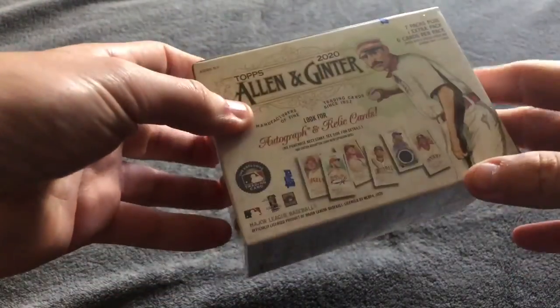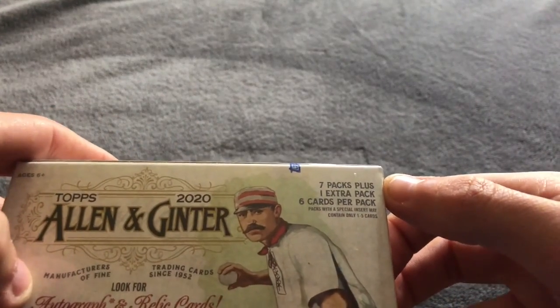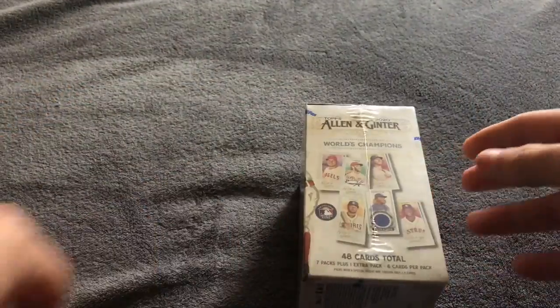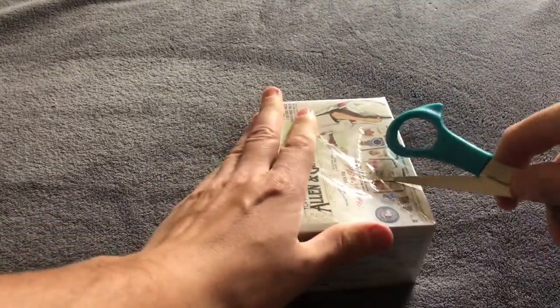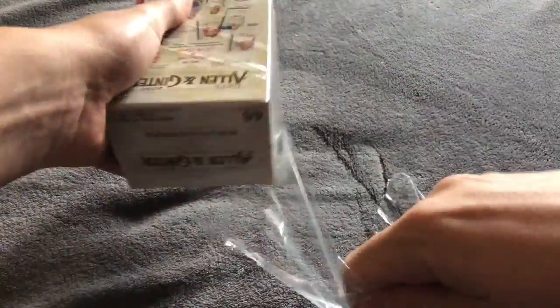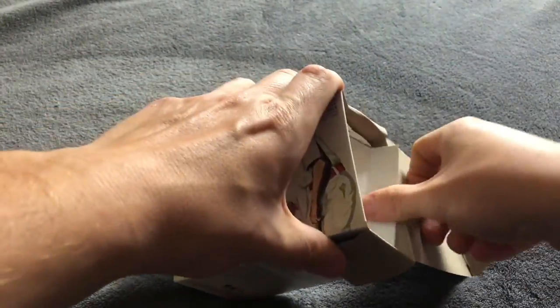Think about that as we're going through these. Look for autograph and relic cards. We have seven packs plus one extra pack, six cards per pack. It gets a little funky here — we'll still get the same top five as we normally get for 2020 products: Robert, Lewis, Alvarez, Lux, Boba Shett. But this gets weird because every pack has like a farm card where you get a pig, a dog, a tractor, or a bale of hay. There are non-baseball cards — like Jared Karabas from Barstool is in this.